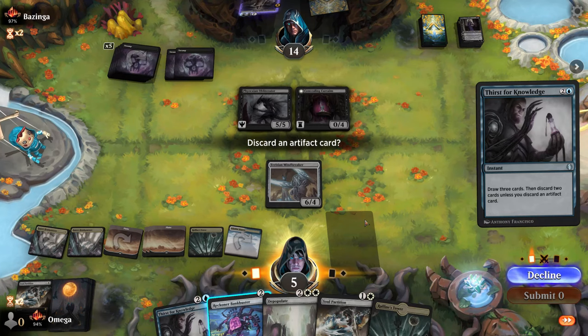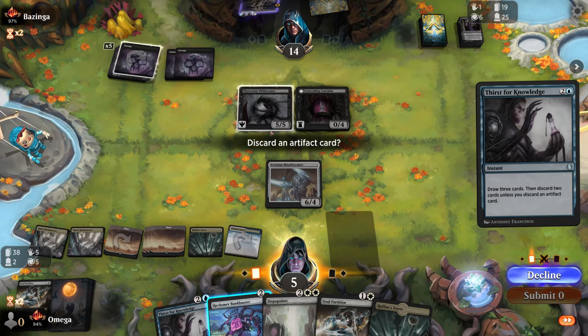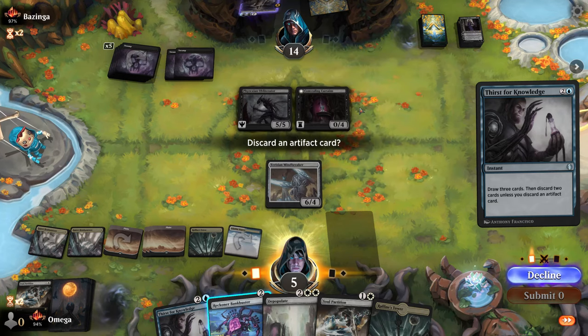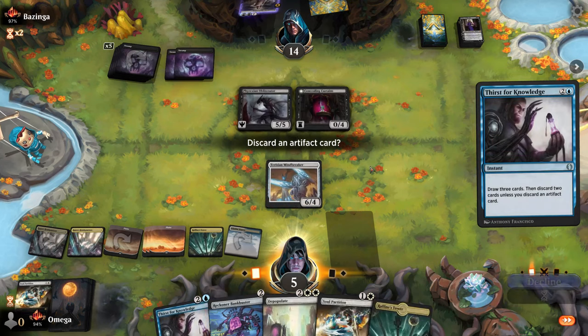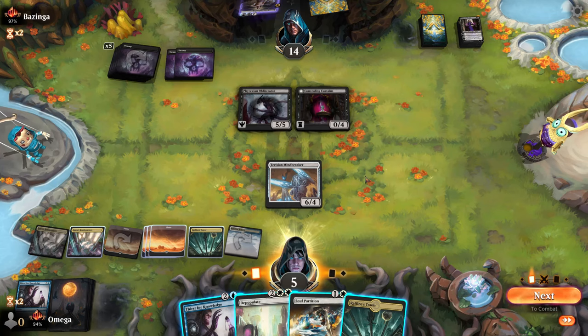A Bankbuster — we can attack but that's not great, so I'll Soul Partition it. Then he'll probably defend. I'll risk it — I think we have a fair shot at winning this if we play it right.